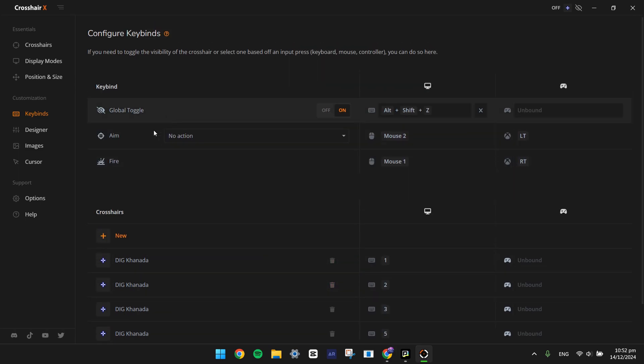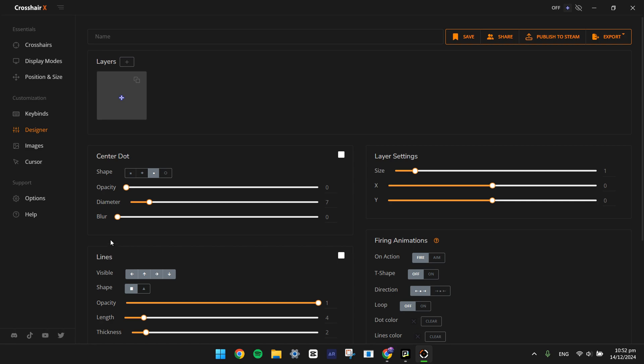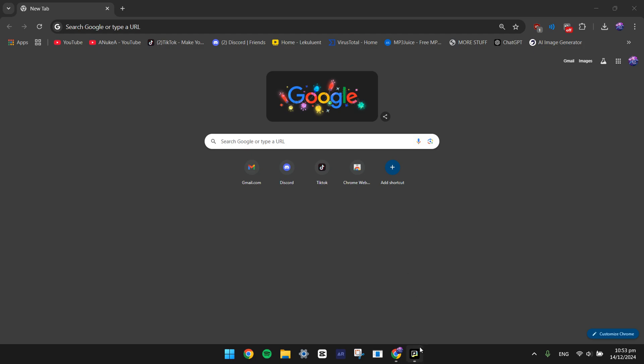We can see the other people. Yeah, I'm just going to make this bigger. So you want to press Alt-Shift-Z, then you can see it. 1.2 is good. That's it, and then press it again, it's gone.